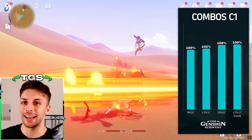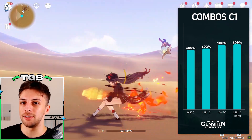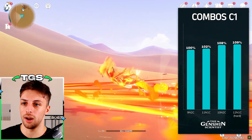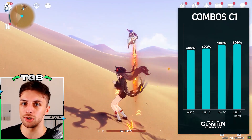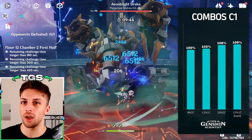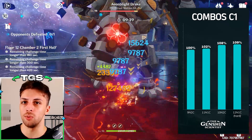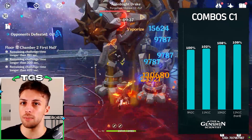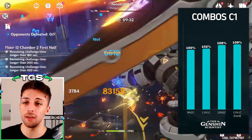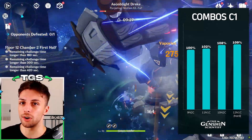But constellation 1 adds another issue for the normal attack charge attack spam combo, because since there is no stamina consumption for charge attacks, it's easier and better to just cancel combos with a dash. The problem is that if you use charge attacks too frequently, you start entering a cooldown for the dash, so every third charge attack you will need to cancel with a jump, which is less ideal frame-wise than just dashing every time — something the two normal attacks and charge attack combo can do.